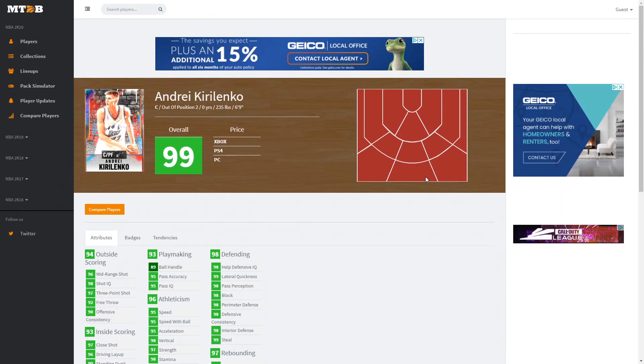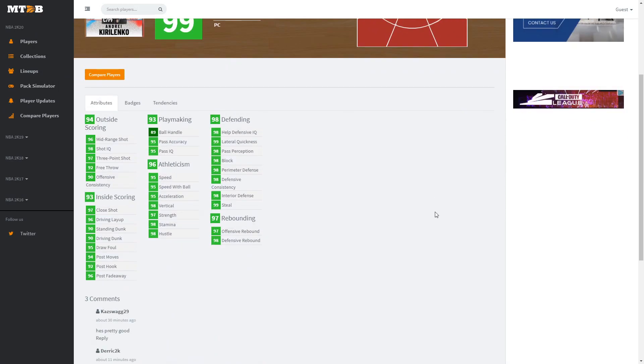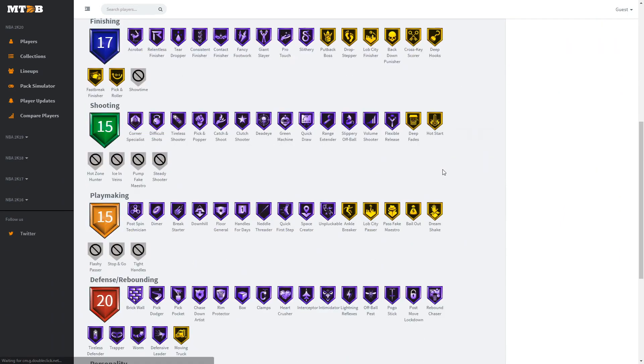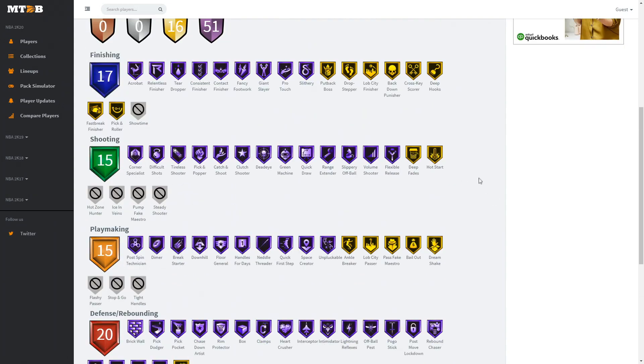A card I don't think I'm going to be a fan of but that will be amazing in Triple Threat is Galaxy Opal Andre Kirilenko. At his center/power forward position he might not be great at center, but at power forward he might actually be a dog. He has a 96 mid-range, 97 three-point shot, 92 free throw, 96 driving layup, 90 standing and driving dunk, 92 post hook, 96 post fadeaway, 89 ball handle, great playmaking, 95 speed and acceleration, 98 stamina, 97 offensive and 98 defensive rebounding, 99 steal, 98 interior, 98 perimeter, 98 block, and 99 lateral quickness — defense is unreal. He has 51 Hall of Fame badges.